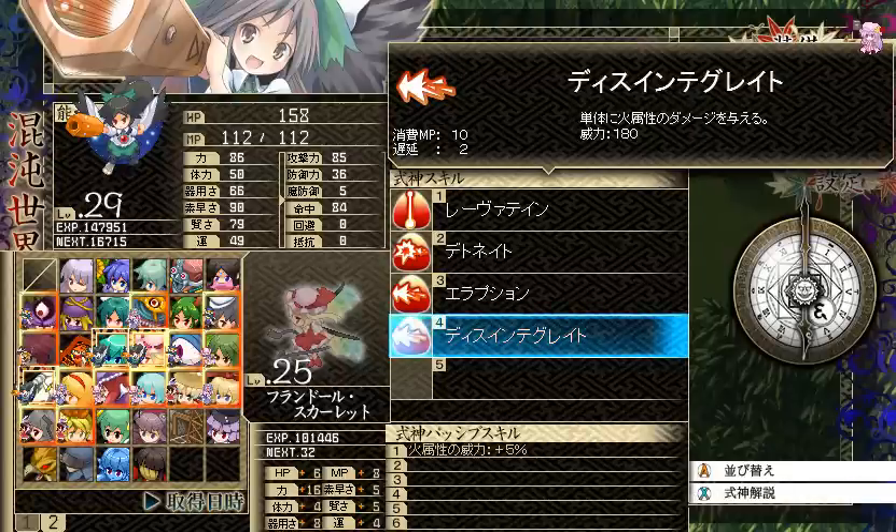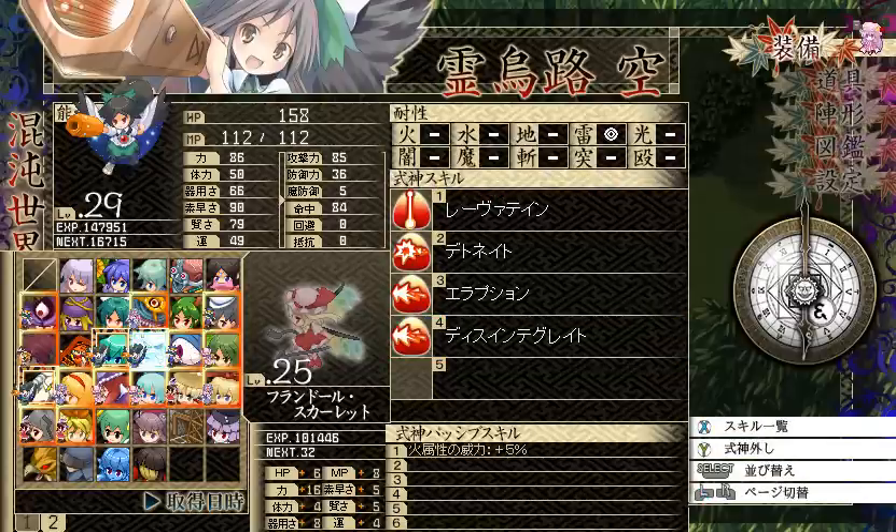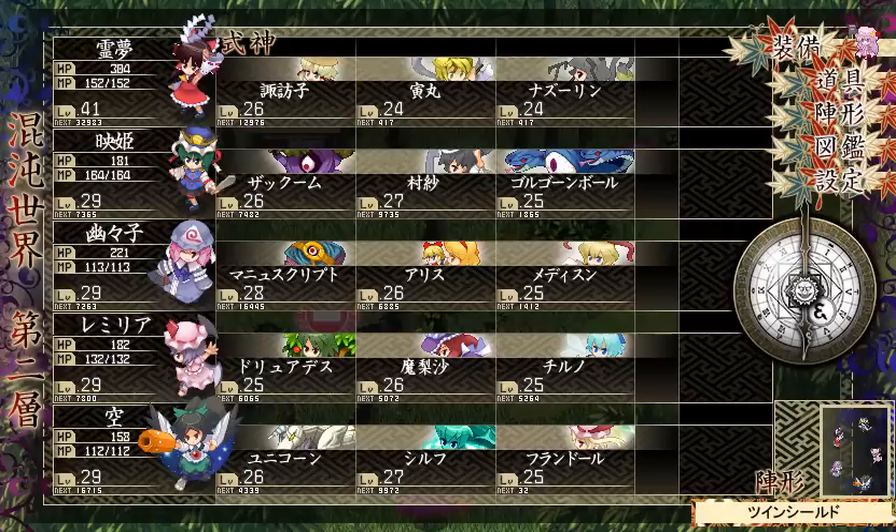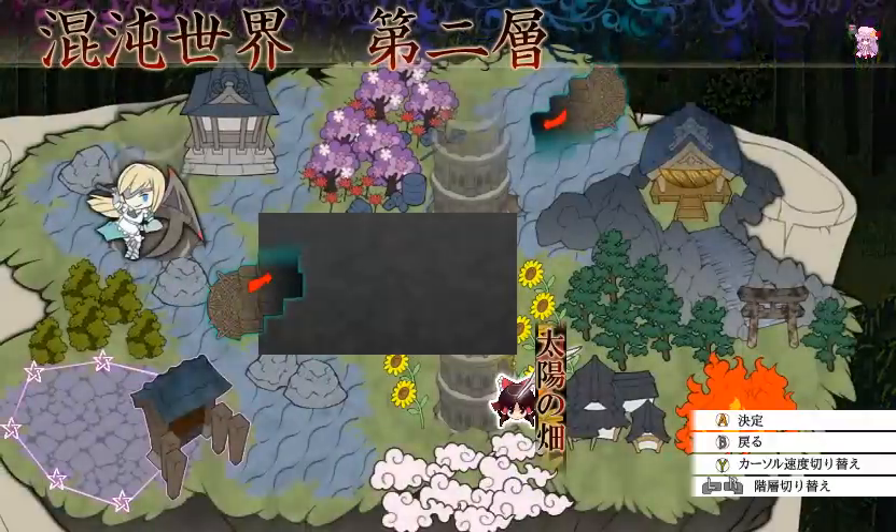Finally, Flan learned Disintegrate — a single target fire attack, 10 MP, with 180 base power. Fantastic. Also, my Sunny Milk used to be in a spot but now I have Utsuho — mostly because Sunny Milk was like level 35, so I decided to use this time to level up Utsuho. She's almost level 30 now, so everyone's pretty much caught up, and my other party members are also around level 30.